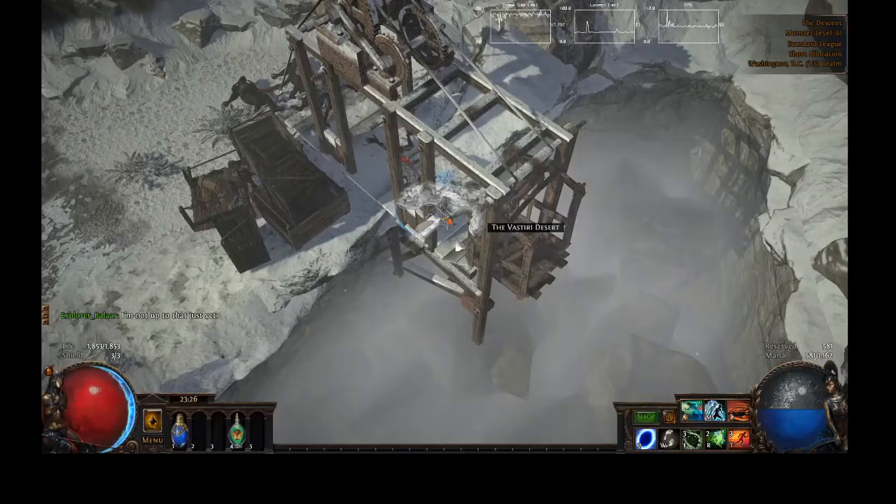What is up everyone, it is Balar, and today I'm going to talk about finding the Stormblade in the Vastiri Desert in Act 9, which is necessary to unblock the way to the Oasis, which will allow you to find and kill Shikari for a passive point.